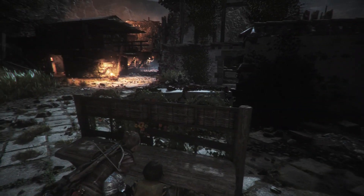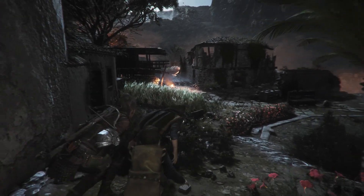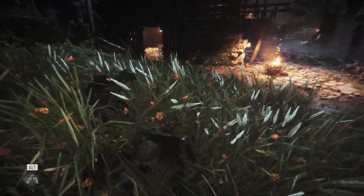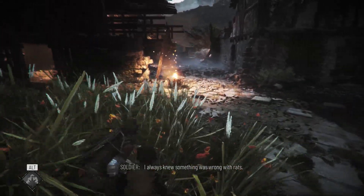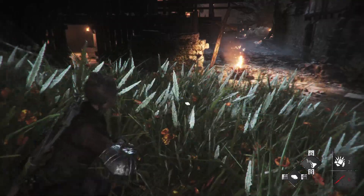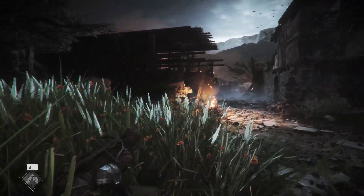He's surrounded by rats so we could just extinguish his torch. Question is, can we find things along the way, not here? We can get in there but he's patrolling back and forth. This house is dark. I'm not sure if there's somebody up there though.